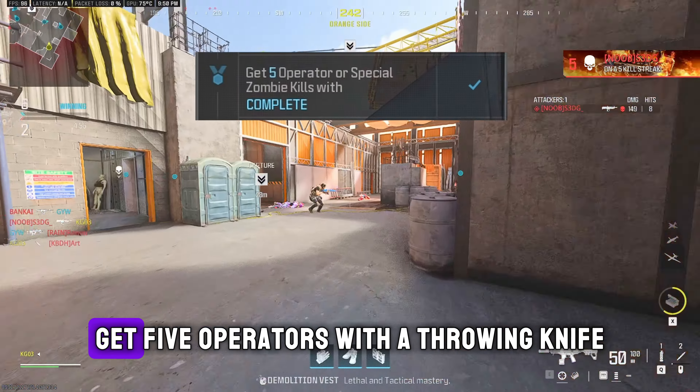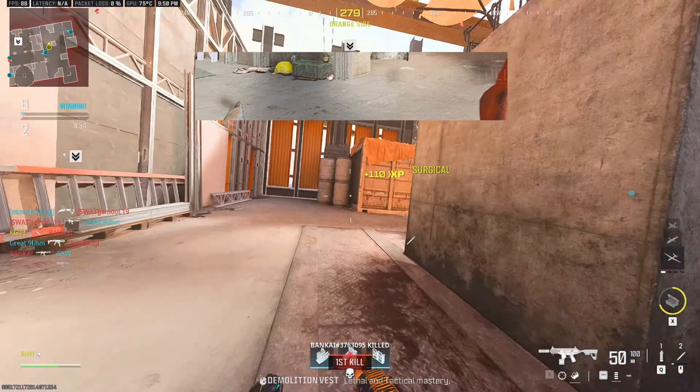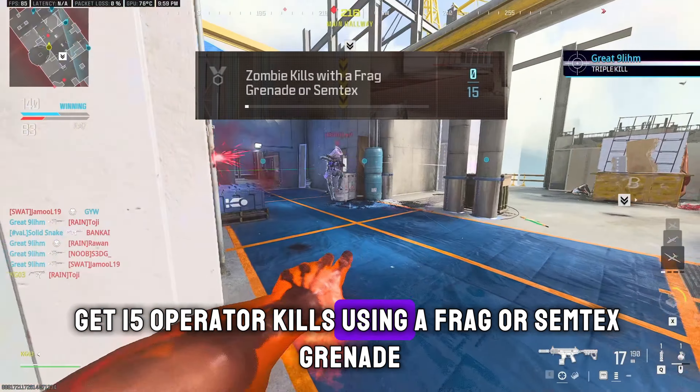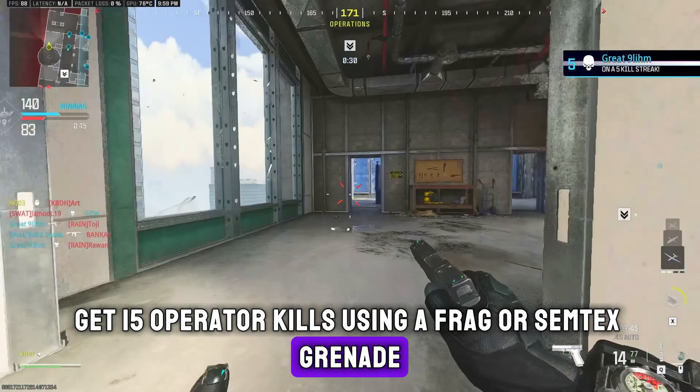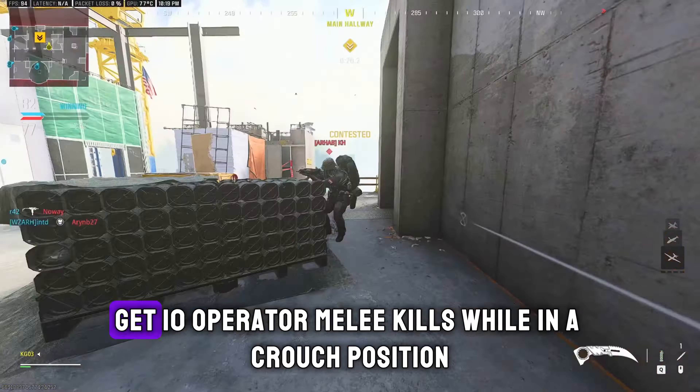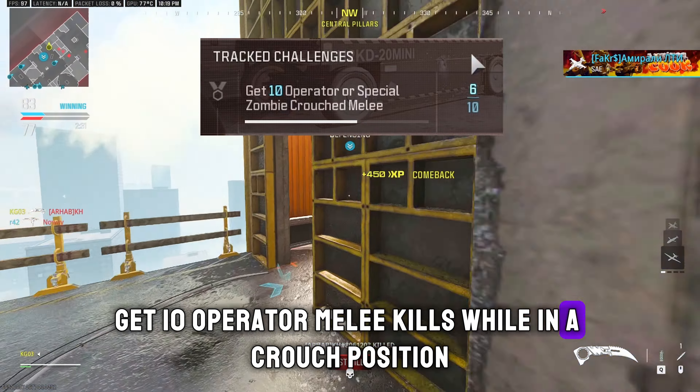Here are the five challenges: get five operators with a throwing knife; get 10 operator melee kills; get 15 operator kills using a frag or semtex grenade; get five operators with the gun butt; and lastly, get 10 operator melee kills while in a crouched position.